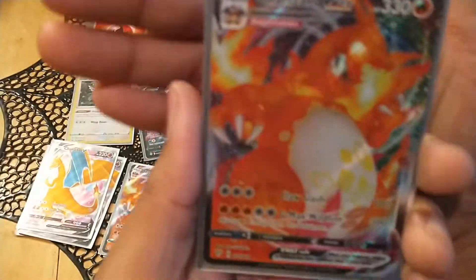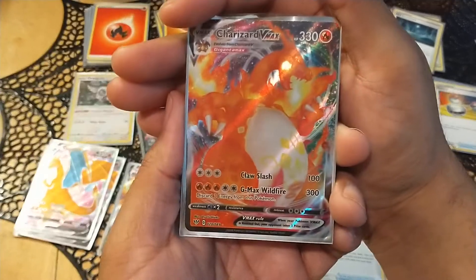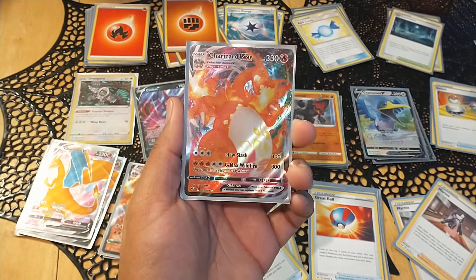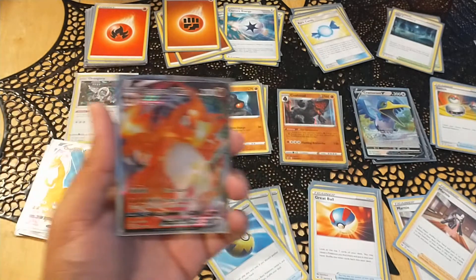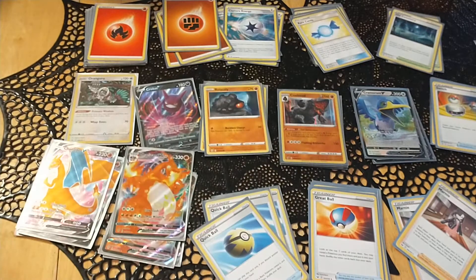I know he's not the absolute greatest because of his huge energy requirement — five energy just to hit for 300, and two of those have to come from discard, three of them have to be fire. It is a lot and I know he's not the greatest, but he's my favorite and I'm making it work. So take that — in the words of this guy on Twitter — you PSA slab hoarders, this is what Pokemon cards are meant for: to have fun with. Anyway, hope you like the deck. I'm open to suggestions to tweak ratios. Short, quick and dirty video.